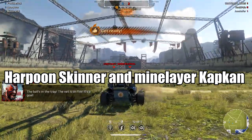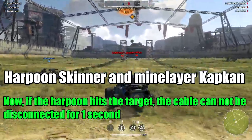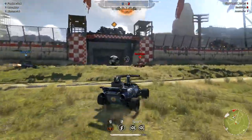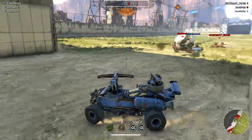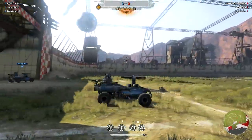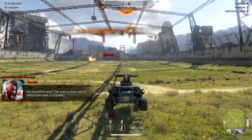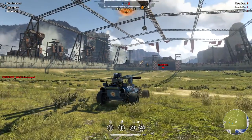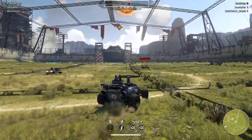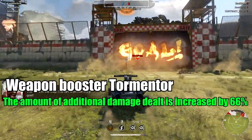Harpoon Skinner and Mine Layer Cap: when the harpoon hits the target, the cable cannot be disconnected for one second — that's a real buff. Imagine you lay a mine trap and the enemy comes at full speed with six Hermes boosters at maximum speed and is too heavy — the Cap can now stop that player. Before, if you were going full speed and got harpooned, you wouldn't lose speed at all.